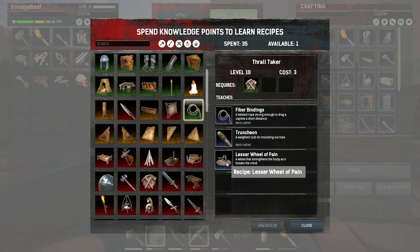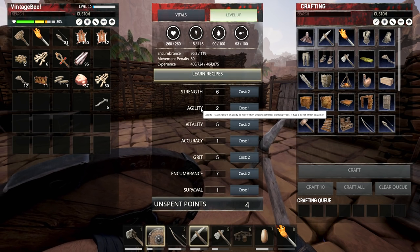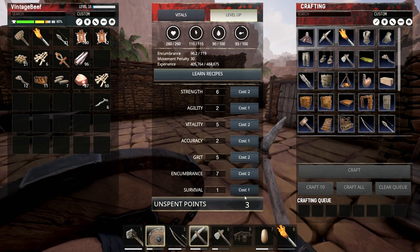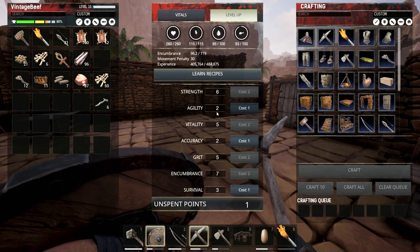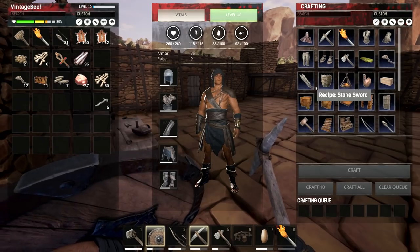Now I can make a wheel of pain, and a weighted club for knocking out foes, and a twisted rope to drag a captive a short distance. That's cool. I have one left, let's save it for later. I should increase my levels here - I have four unused points. Let's do agility. Vitality is good - size of your health pool. Let's bump accuracy up one, and let's bump survival up a couple points here because this might help with my food situation. And then agility up one. We'll learn the recipe later, but I got the rocks - never mind.